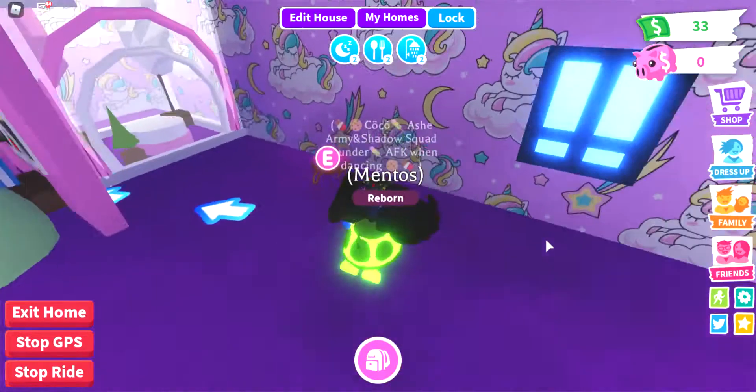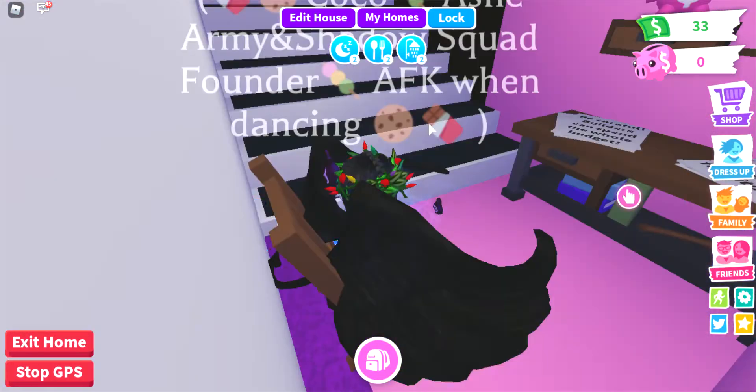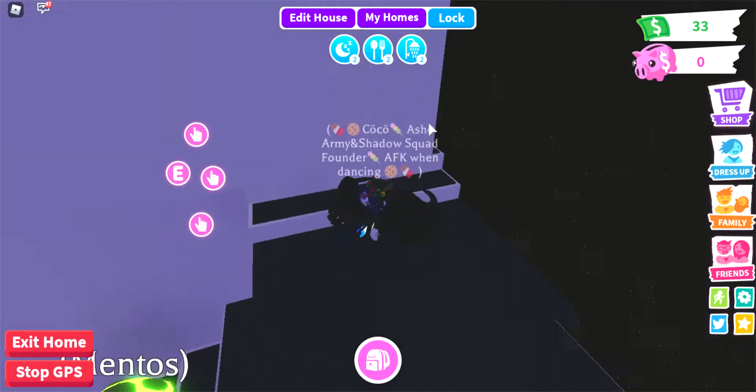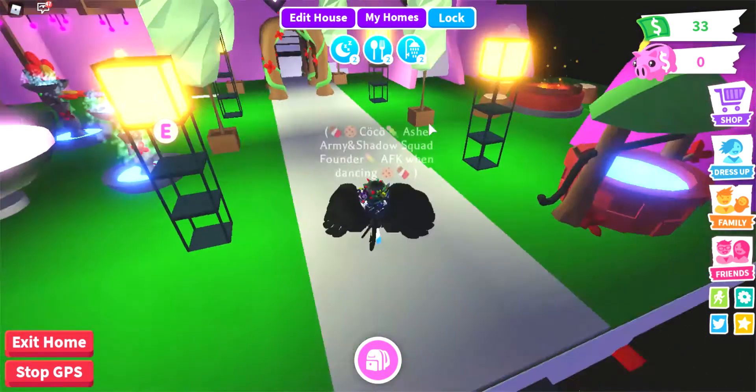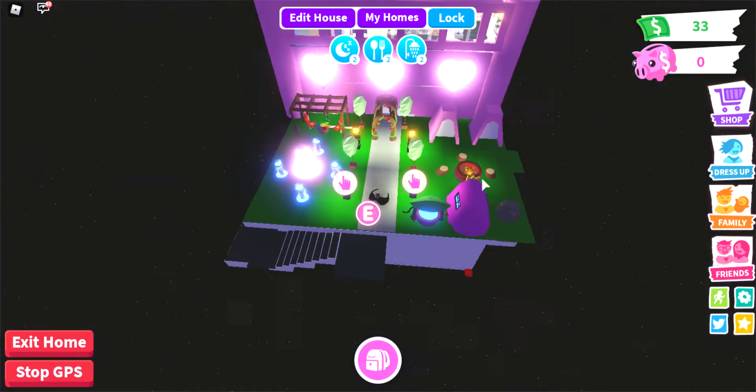First of all, to get there, there's a chair glitch — you just gotta sit on this chair like this. Then you can go up here through the steps, and this will lead you to my house! I'll show you it in 3, 2, 1! Ta-da!